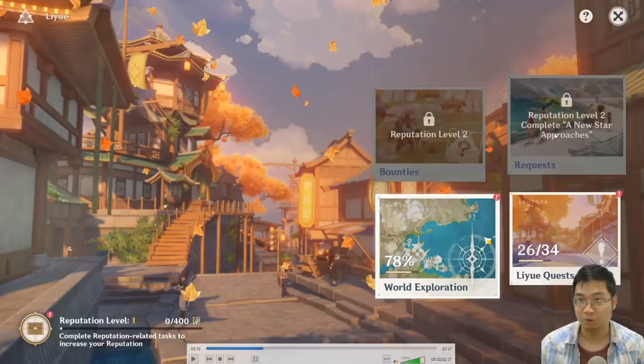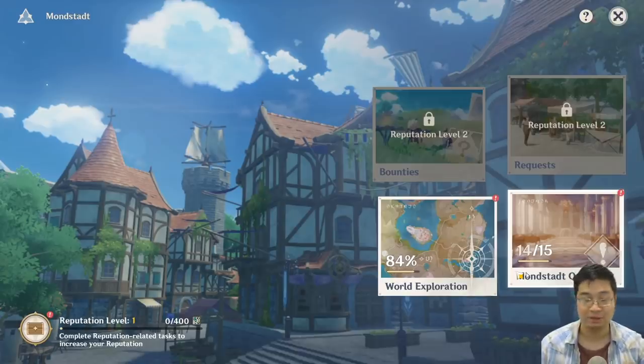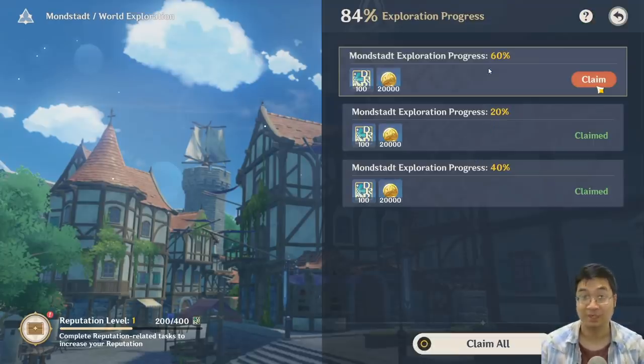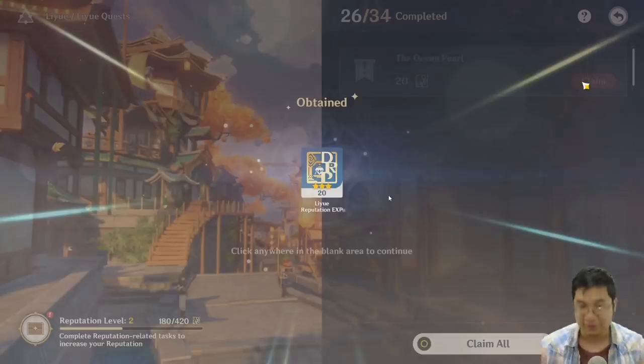After we speak to the NPC, we're going to open up two different sections. Usually the bounties will be unlocked at level 2, and other requests can be unlocked after a certain objective is completed. We'll be looting the world exploration and monster quest rewards because those will have already completed. Currently, having 20, 40, and 60 exploration gives us 300 adventure experience. This is the same for both cities, so although the Ring is bigger, we do not get more exploration experience.